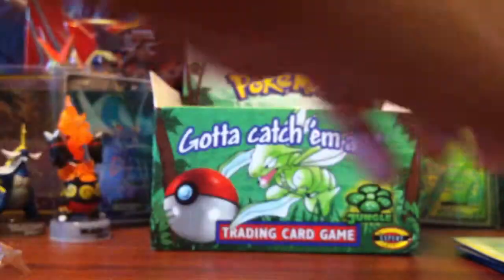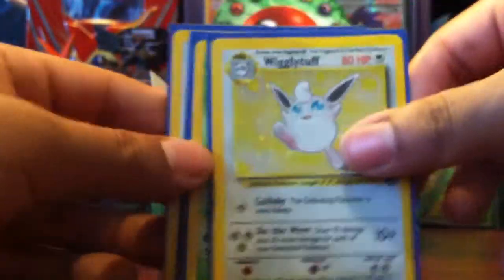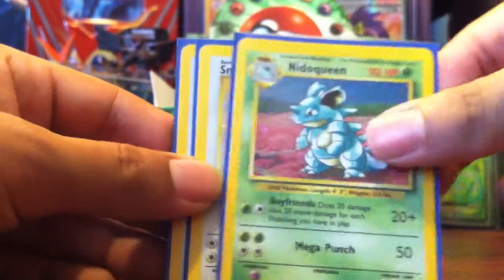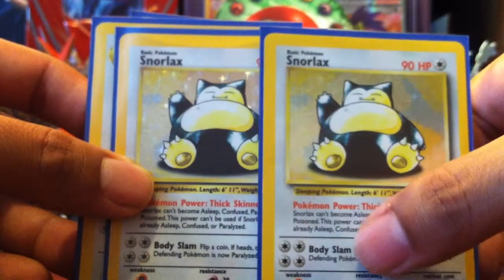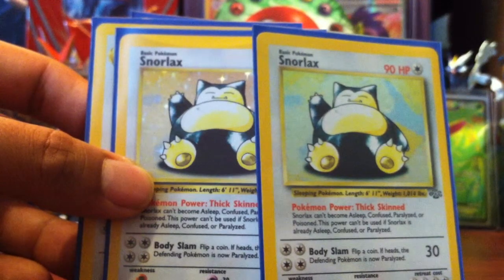So I'm going to show you the holos that I pulled in this part. We got a Wigglytuff, Nidoqueen — very, very nice card — and two Snorlaxes. Thanks for watching. See you in the next nine packs of my Jungle Booster Box. Later.